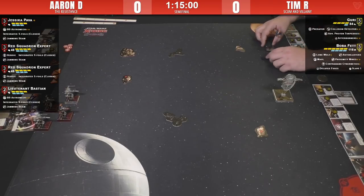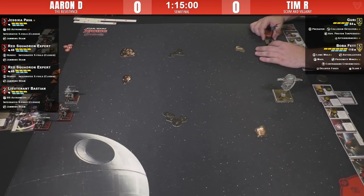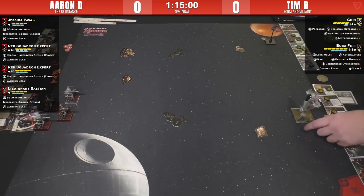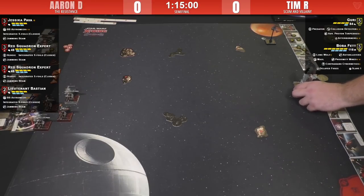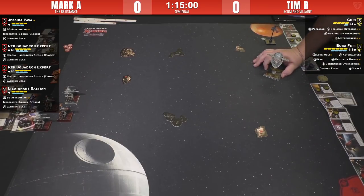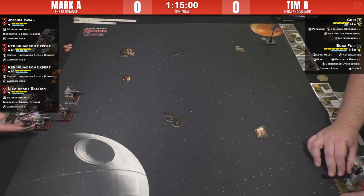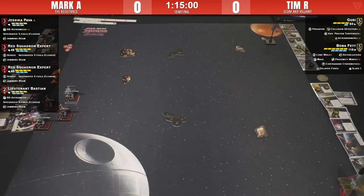Mark Anderson is flying something definitely in his wheelhouse — a four-ship T-70 list, beefy, tanky, chunky. Jess is rocking the BB Astromech — we've seen that before — the free Jamming Beam, because why not. Two Red Squad Experts with Heroic and Jamming Beam, because you absolutely take Heroic on every ship that can take it. Then he's got Lieutenant Bastion in there with a BB instead of an additional Red Squadron Expert. I really like Bastion — he acts like a mini-Bigs because you don't want to keep him out gaining free target locks. With BB Astromech, the action efficiency is insane.